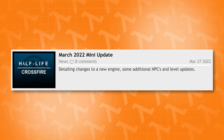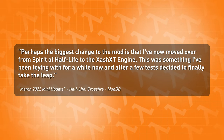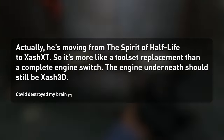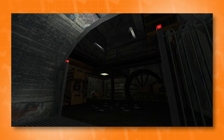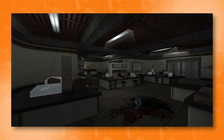Then came the March 2022 mini update, where it was announced by Andy that he is officially swapping engines for Half-Life Crossfire. He is switching from Zash 3D to Zash XT, which is a more advanced version of Zash 3D. A lot of levels have to be looked at and converted for everything to start working properly, and we can already see a couple of screenshots of this new engine doing its magic on Half-Life Crossfire. Zash XT also allows for bloom in the skybox, vegetation, and even working security monitors and dynamic lighting with real-time shadows.